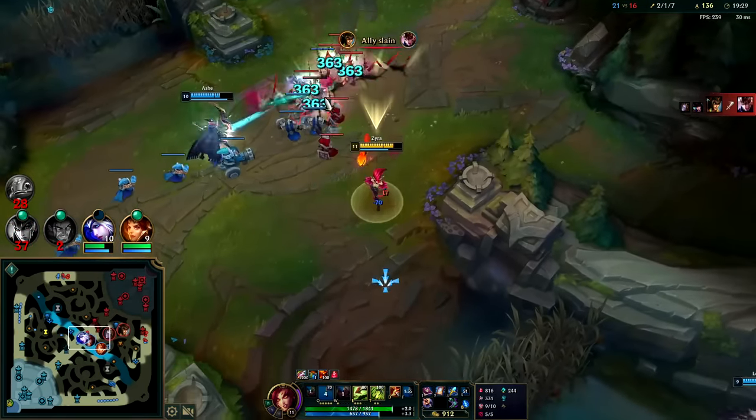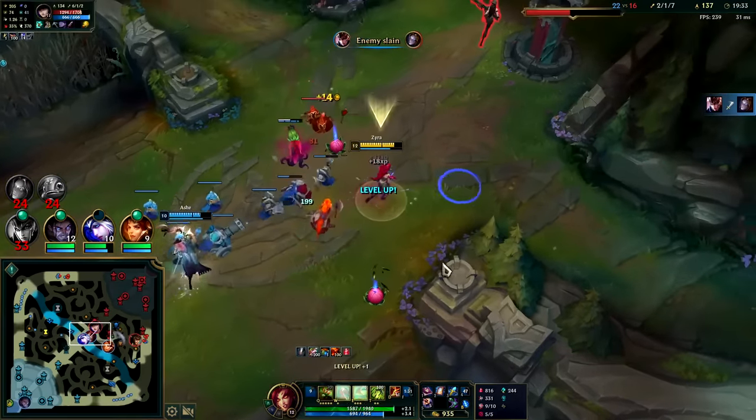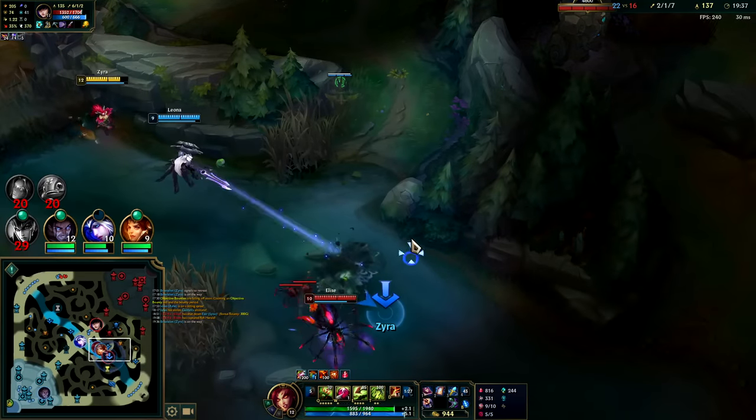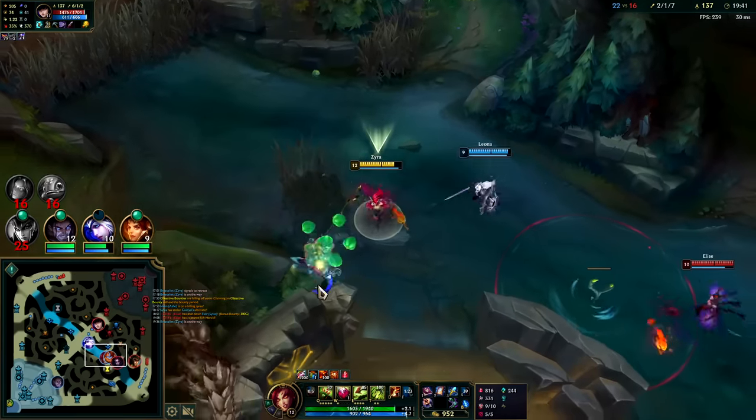Position off to the side so we can land a big Q. I'll use a single plant. Let's set up - she's simply going to walk away. Feels bad.